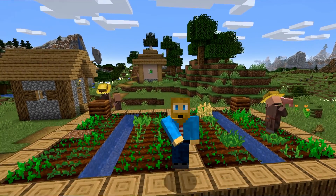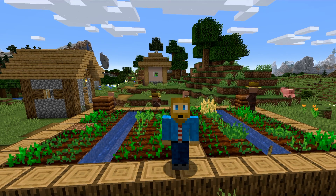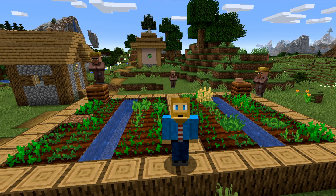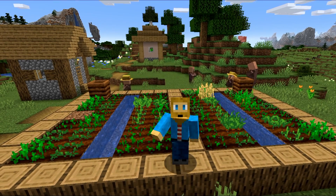Hello everybody and welcome back to another Kidaloo tutorial. Today we are going to be talking about how to find a Woodland Mansion, and that starts in the village getting a map to the Woodland Mansion. I'm going to show you guys how to do that right now — let's go ahead and get into it.